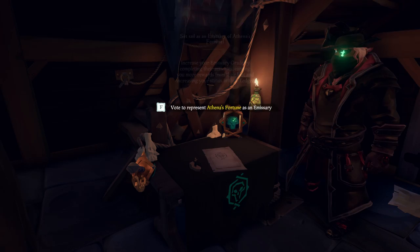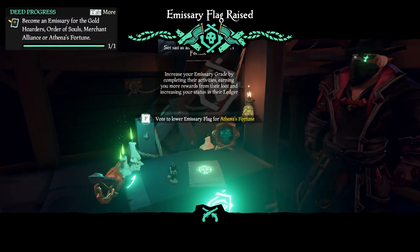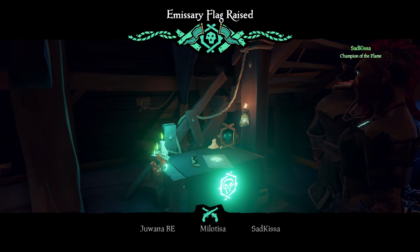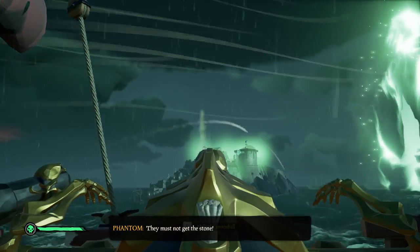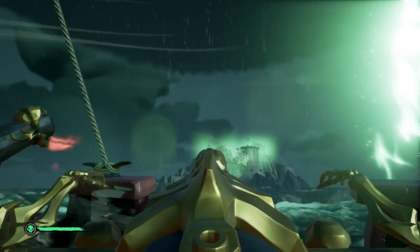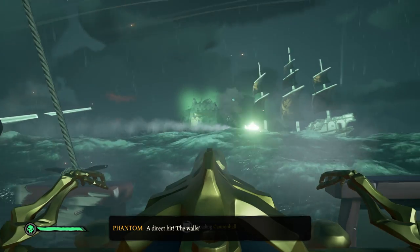One last tip: make sure to raise your Athena Emissary Flag before you start the voyage — it's an easy way to get grade 5. This was our guide through the new Legend Voyage, Legend of the Veil. We hope you liked the video. If you did, don't forget to give us a like, and if you'd like to see more videos, make sure to hit that subscribe button. Thanks for watching and see you next time!